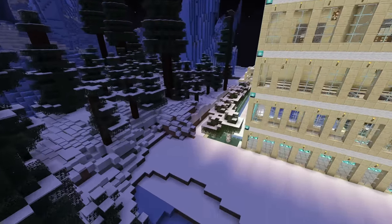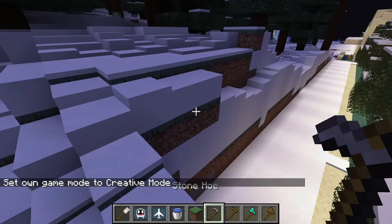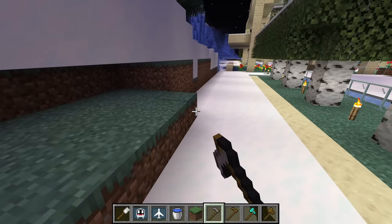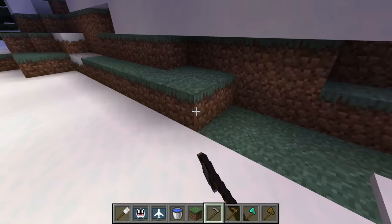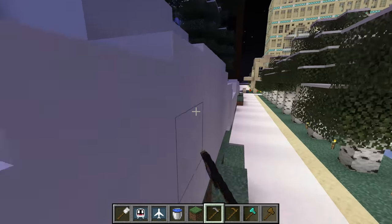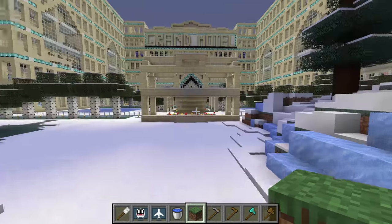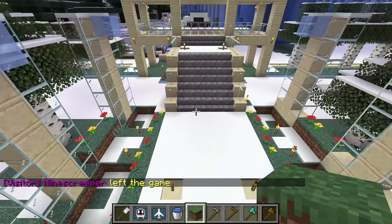Although I did see this part can be improved. So I've bound the smooth wand to this stone hoe right here, so that when I right click it will smoothen the terrain for me. Alright, I think this section looks better, and the station exit comes out right here.